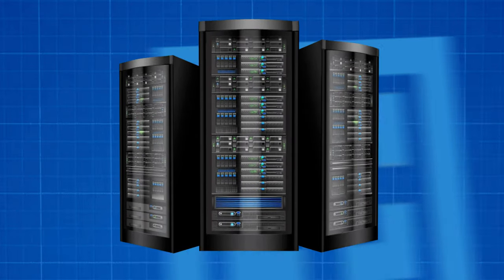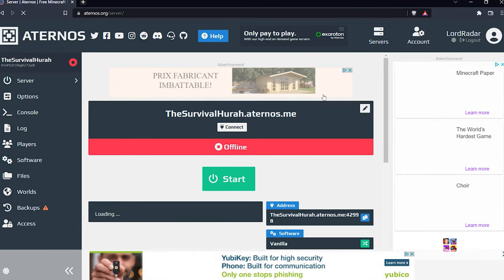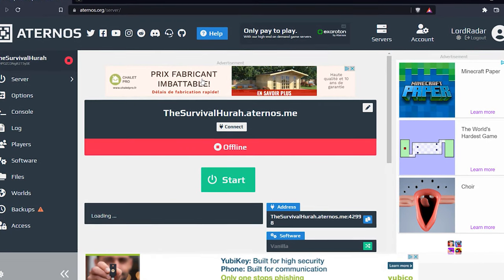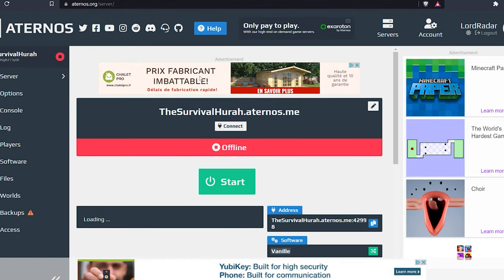You first need a server. So come over to aternos.org. Once you are here, if you do not have an account, you'll need to make one. Once you've done that, just click Create Server, and from there you'll be presented with a page a bit like this.